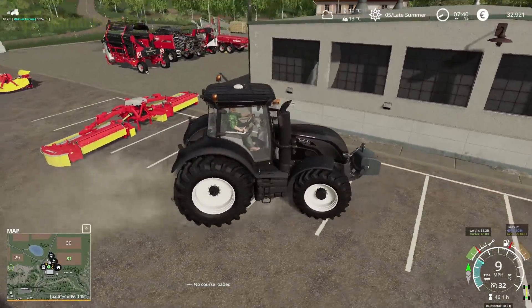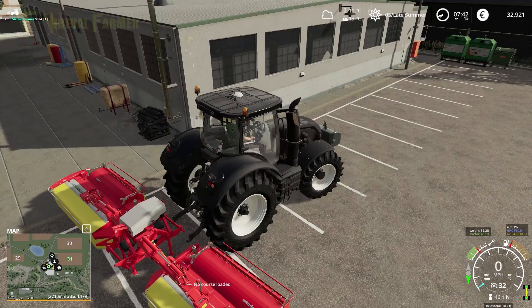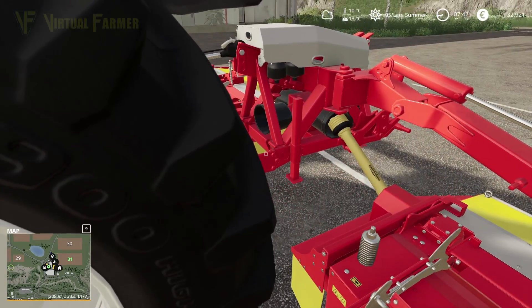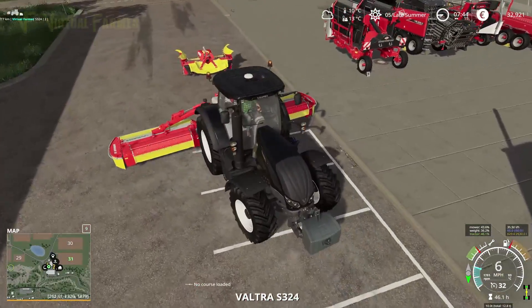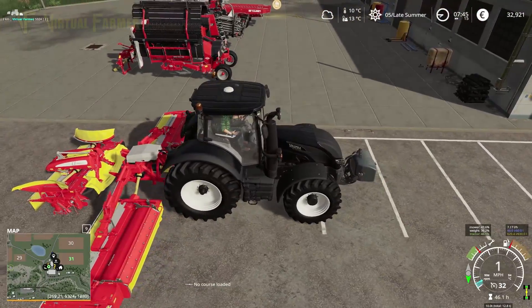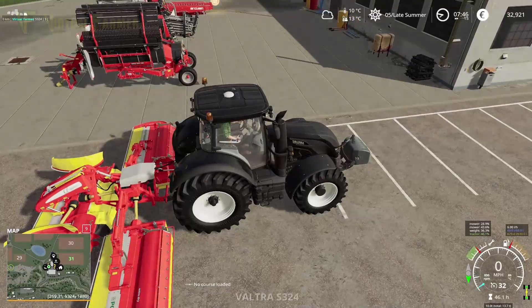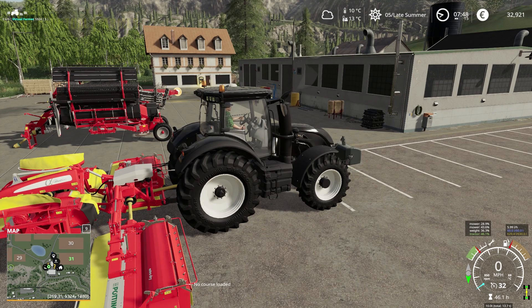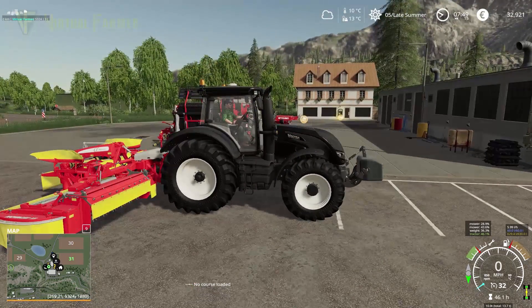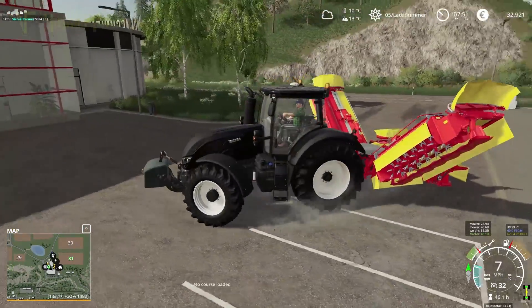We'll give it a go and see if it works. Looking at the way the mowers are shaped, it should connect up this way as well. There we go — connect that, connect the hoses, and if we back up it should connect to our mower here as well. Let's see if this works. Yeah, there we go. Connect up the hoses as well. Fold that up, lift it, fold it all up. This is all good, we're going to get this down to our field.